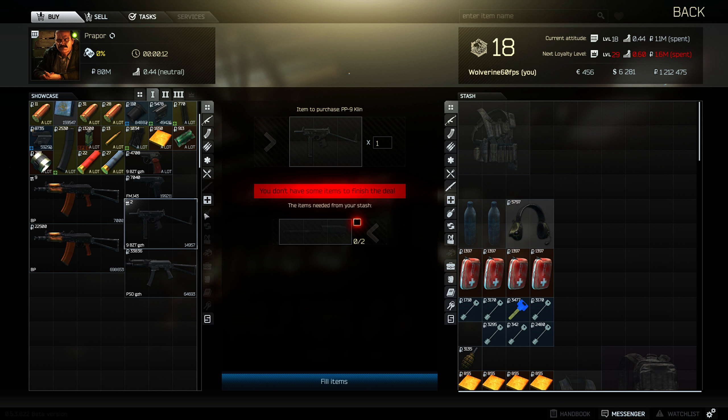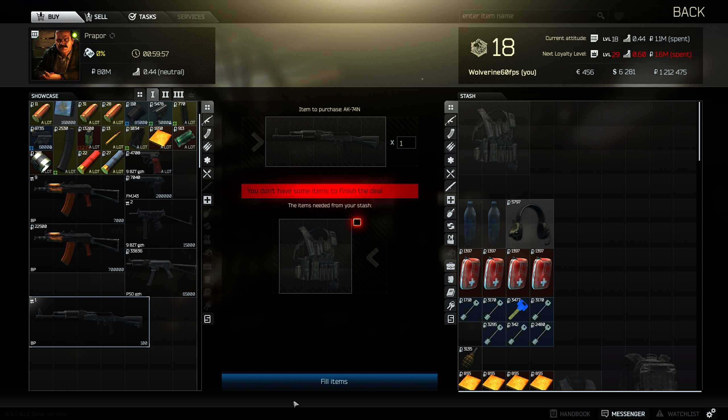This is a really good deal, even if you're higher up, but especially for people just starting out. It's really cheap because you can buy a Blackrock for 16K from Skier, or for almost $200 from Peacekeeper.